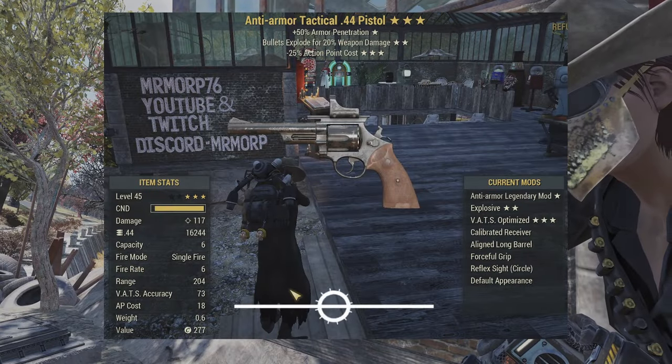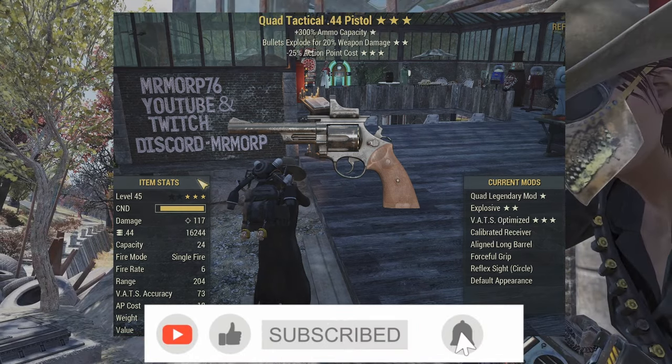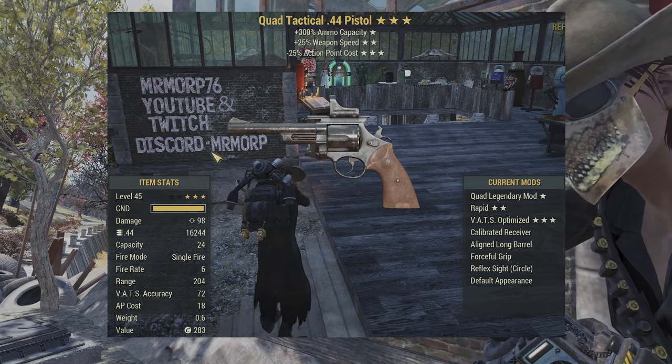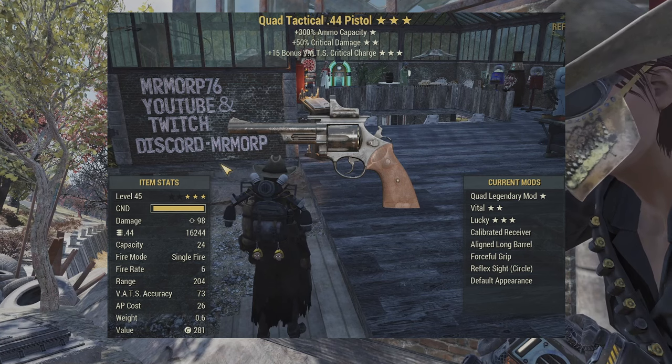I have an anti-armor explosive 25, a bloodied explosive 25, some quads — explosive 25, a faster fire rate 25, and a quad crit crit fill. So let's go and see if these things are any good.